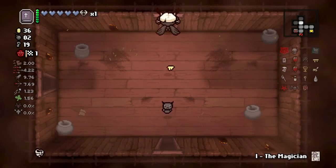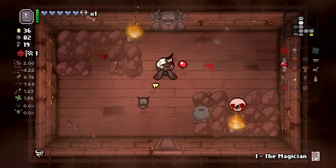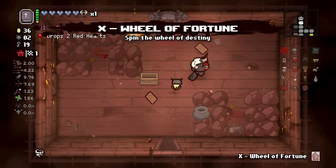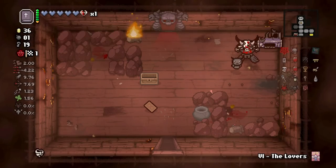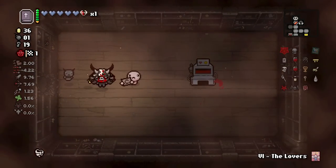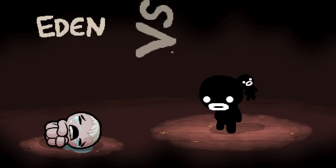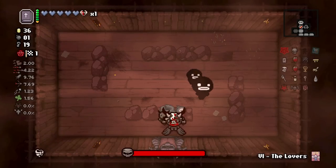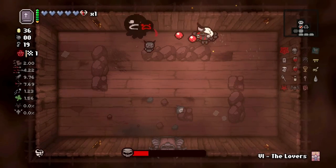We can start the next floor as Black Judas while still having decent damage, and we'll lose a little bit of tears rate but that's okay. I'm not using the Book of Revelations yet because I do not want a horseman on this floor. Let's go ahead and get this done. Right next to the bomb rock - how did that not blow up the bomb rock?